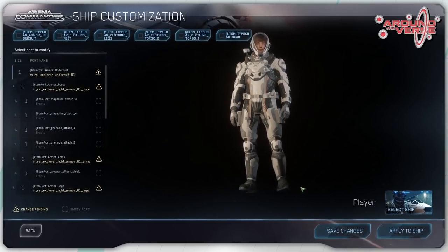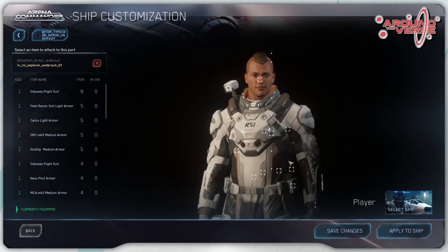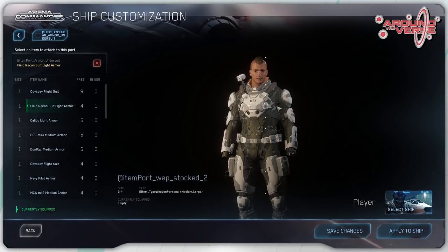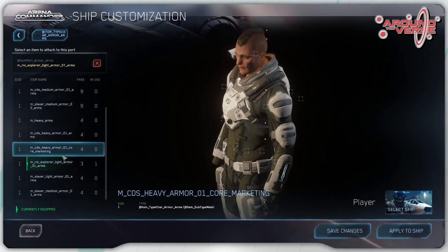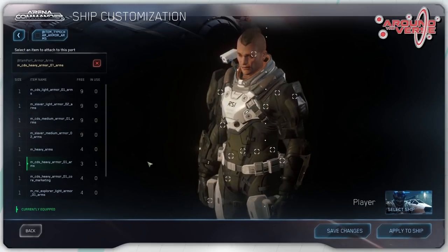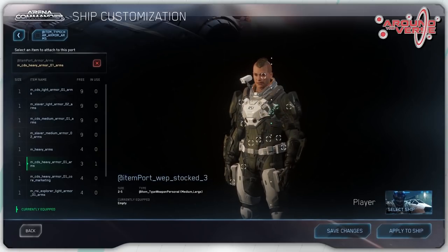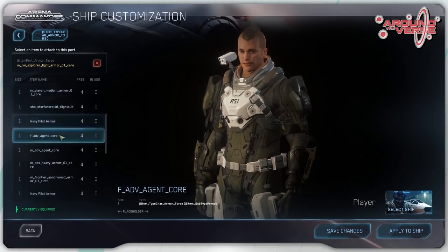Characters have item ports — leg armour and leg clothing, for example, will only fit on your legs. These items in turn might have their own ports, so equipping certain leg armour and chest armour will give you ports for holsters, grenades or other equipment. NPCs you encounter will use a similar system to procedurally generate loadouts and equipment too, all within a set range.